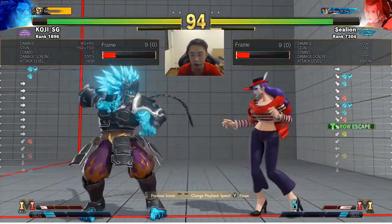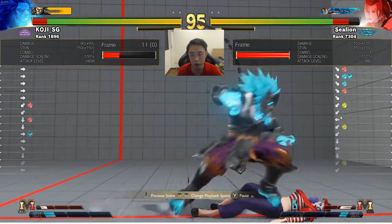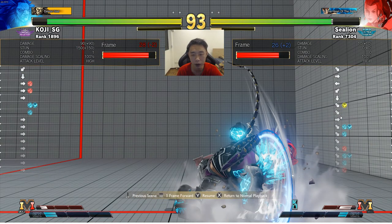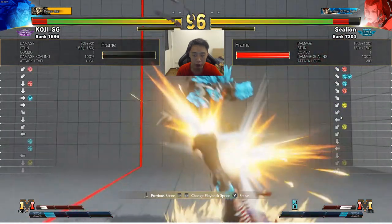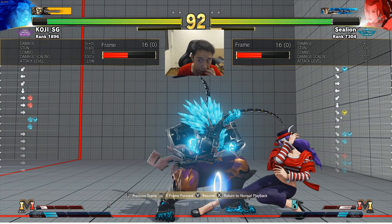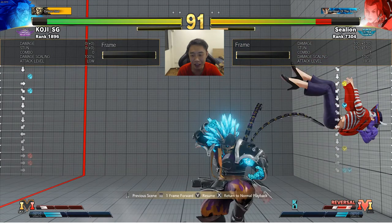Over here he just randomly mashes a DP, which is actually quite a good decision because after Rose's Crouch Light Kick, she's actually zero — no frame advantage. You can look at the frame advantage on screen. After Akuma's forward heavy punch, he's actually minus two, so when you block this move it's always a good idea to take your turn back and start pressing buttons. I go for a Crouch Light Kick and in between my string he just mashes DP. Because after Crouch Light Kick Rose is at zero, this DP will actually beat the Crouch Light Punch. You can see how aggressive and confident this guy is in his reads — that's Koji for you.